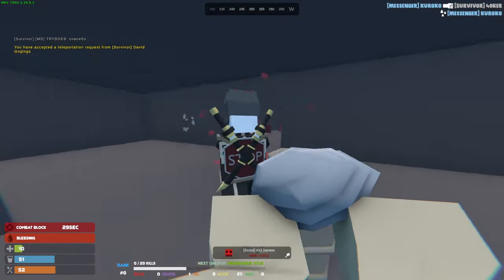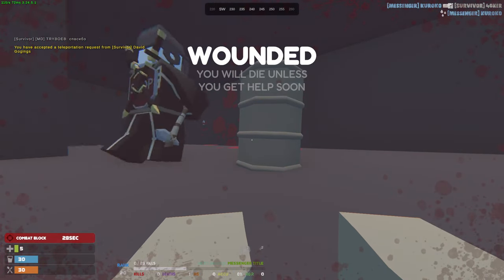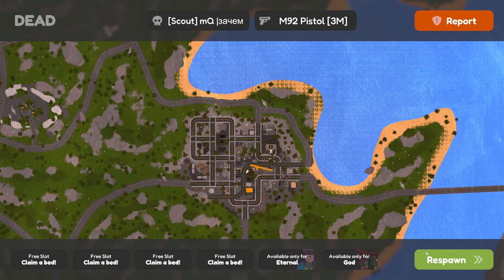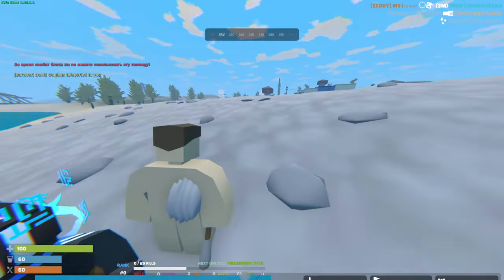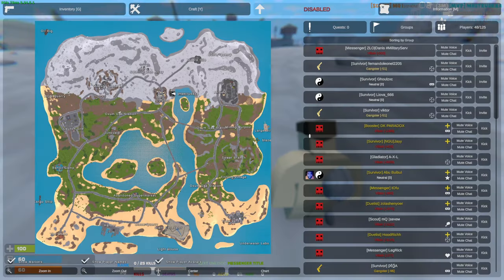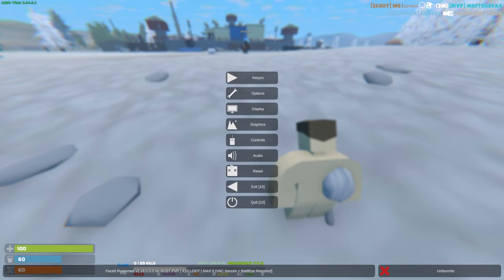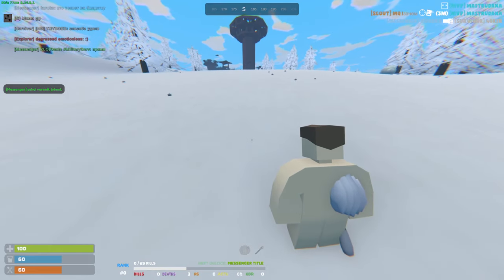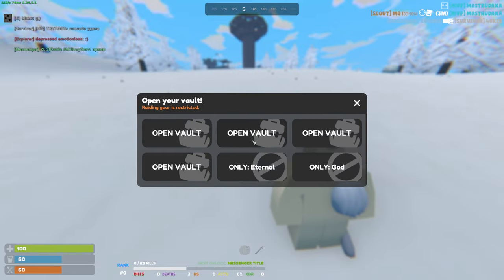Oh, there's a dude here — I'm dead. Feels bad, but I didn't really lose anything, I had nothing. He could take my two syringes. I did manage to vault some stuff — a bunch of random junk that I have to recycle. We're close to another monument, so I'm just gonna go loot over there.